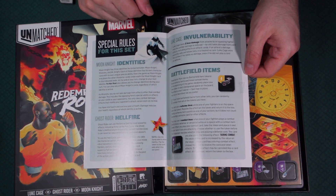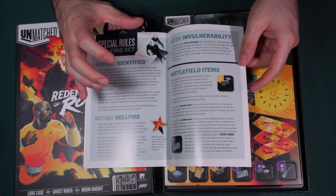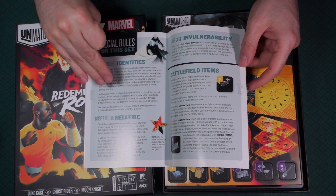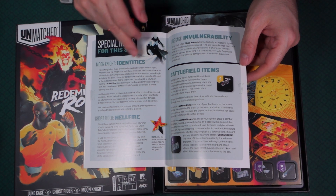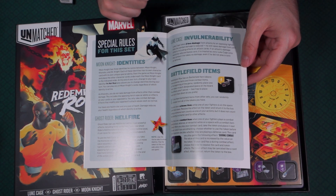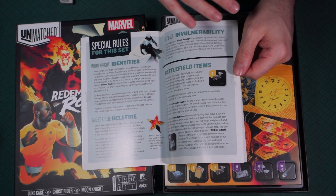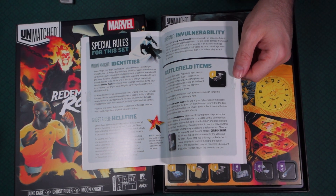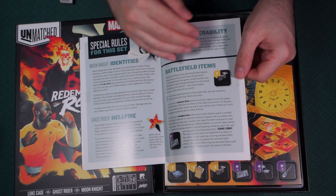There are special rules for this set because each character is asymmetrical — specifically designed as individuals. Moon Knight has identities, Ghost Rider deals with Hellfire, and Luke Cage has his invulnerability. Each character is unique, so when you're playing Dracula he feels more like Dracula, the Invisible Man feels more like the Invisible Man, and Ghost Rider feels more like Ghost Rider with his Hellfire.